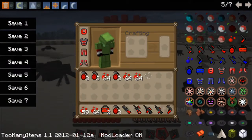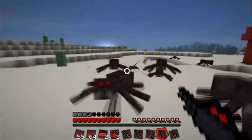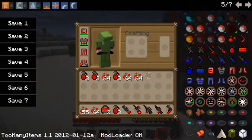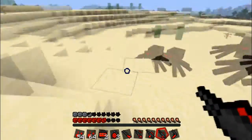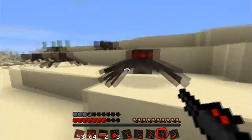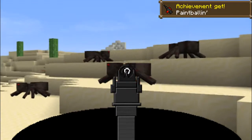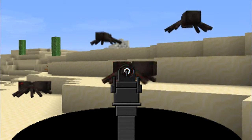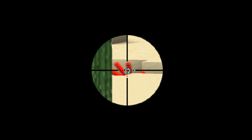Then we have the shotgun - everyone is after me because it's dark. This is the shotgun. This is the rifle - that's what it looks like when you aim down sights. It takes a long time to fire with that one.